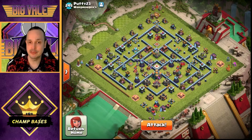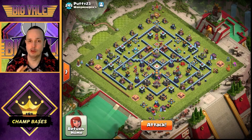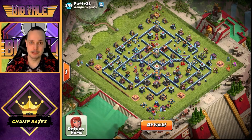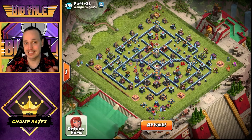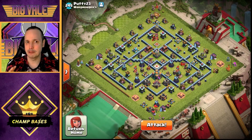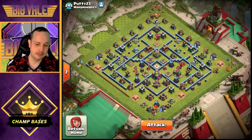There are a few things you need to look out for when doing Drag Bat, and the primary one for me, alongside pathing, is splash and multi-targeting defenses. I'm talking about Scattershots, Inferno Towers on multi, and Wizard Towers. Looking at this base, it's symmetrical, so we can theoretically come in from either side. I'm looking at either four or seven o'clock — each has its own merits.